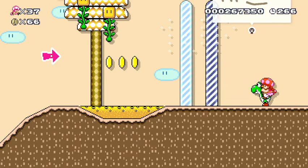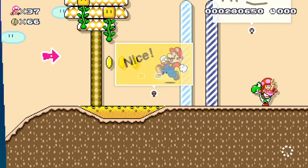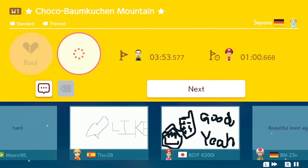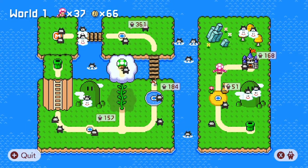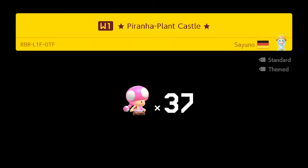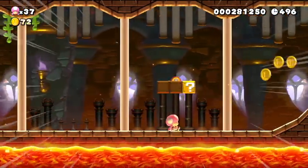66 coins, 37 lives — we are in really good shape in terms of lives and where we're at in the Super World. We're just about ready to wrap up World 1. I think it's a castle stage, and it looks like it is going to be a castle stage. Piranha Plant Castle — and this is in the new soup style. Very interesting, a little bit of a departure from what we've been experiencing so far.